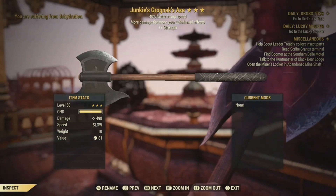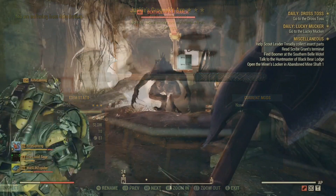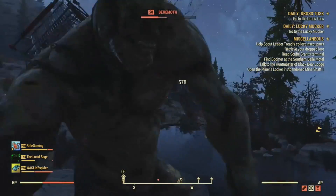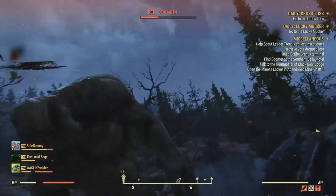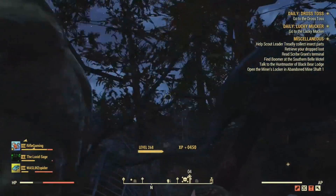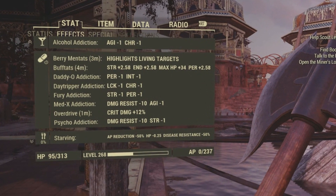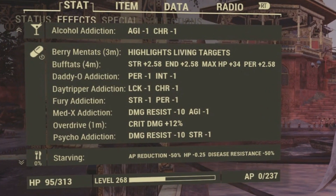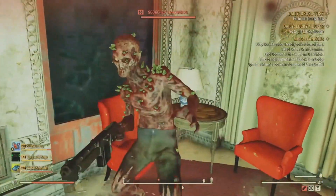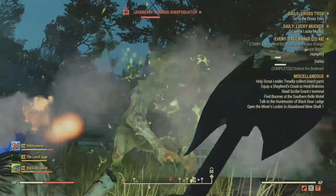7th up on the list, I have another two-handed weapon: a Junkie's Faster Swing Speed plus-one strength Grognak Axe. If you don't necessarily like your health being low for bloodied builds, a Junkie's build is a good alternative. The guy who managed to solo the Vault 94 raid on Expert was using a Junkie's Mole Miner Gauntlet. Bloodied builds are pretty risky and Junkie's is a great alternative. You're going to have to get addicted to a bunch of different drugs in the game to boost your damage. Keep in mind certain drugs that you become addicted to can decrease your strength, so watch out for those on a melee build.